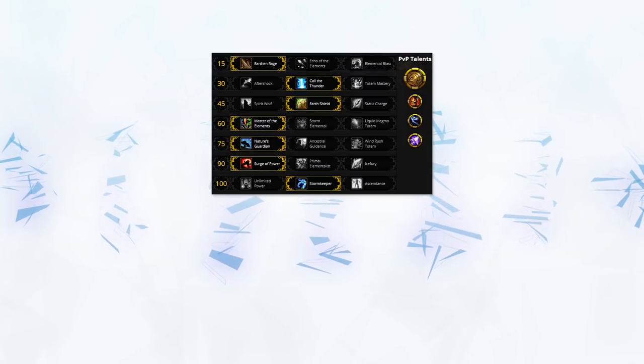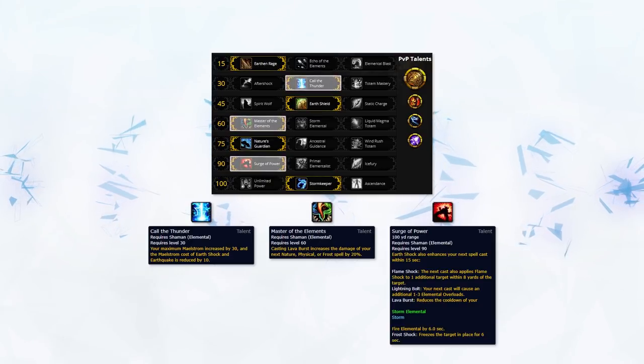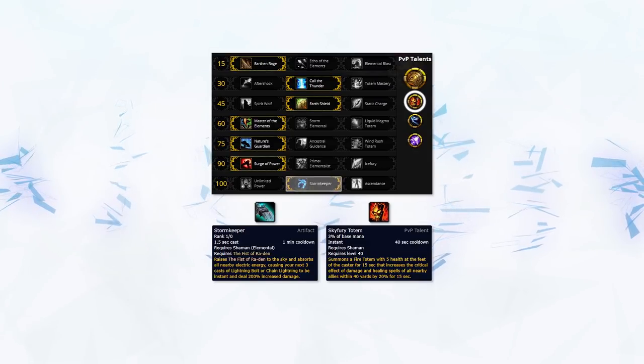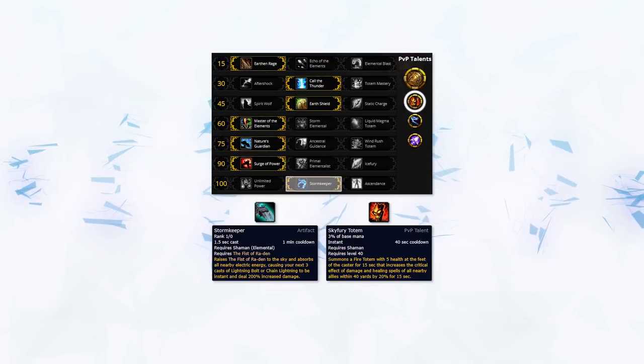First up, let's cover what makes this possible, and it's down to three talents: Master of the Elements, Surge of Power, and Call to Thunder. Combining these three talents with your Stormkeeper and Skyfury gives you such a boost to your Lightning Bolt that you can deal upwards of 100k damage with just a single instant Lightning Bolt.